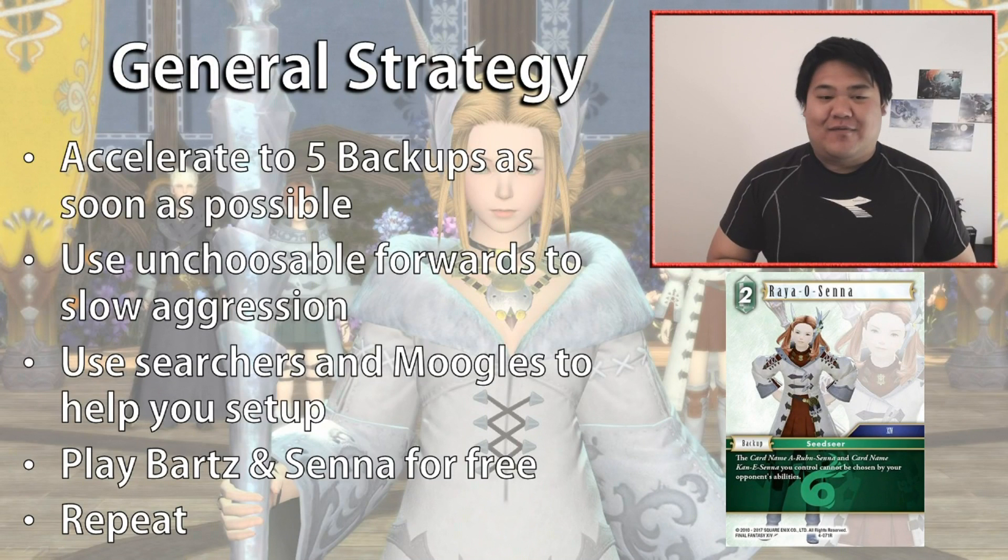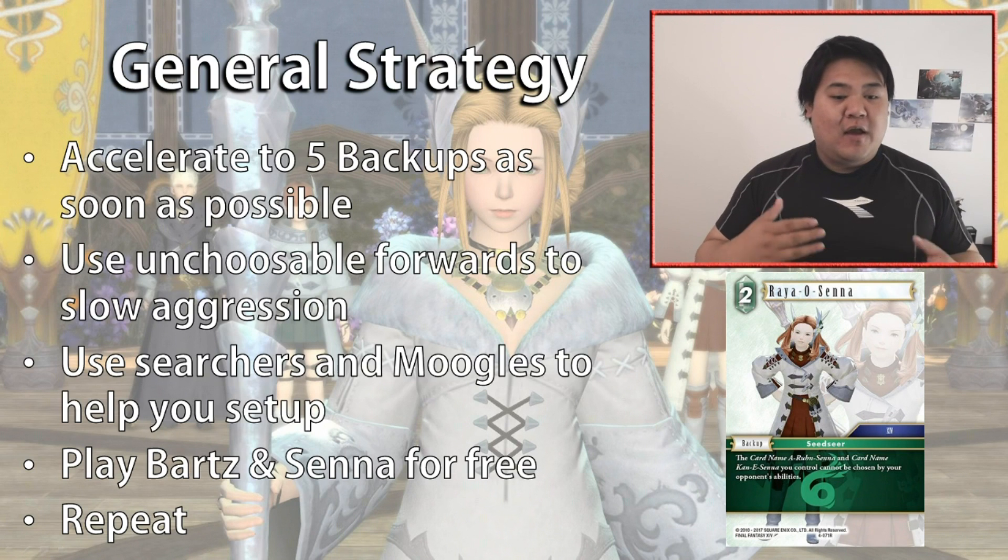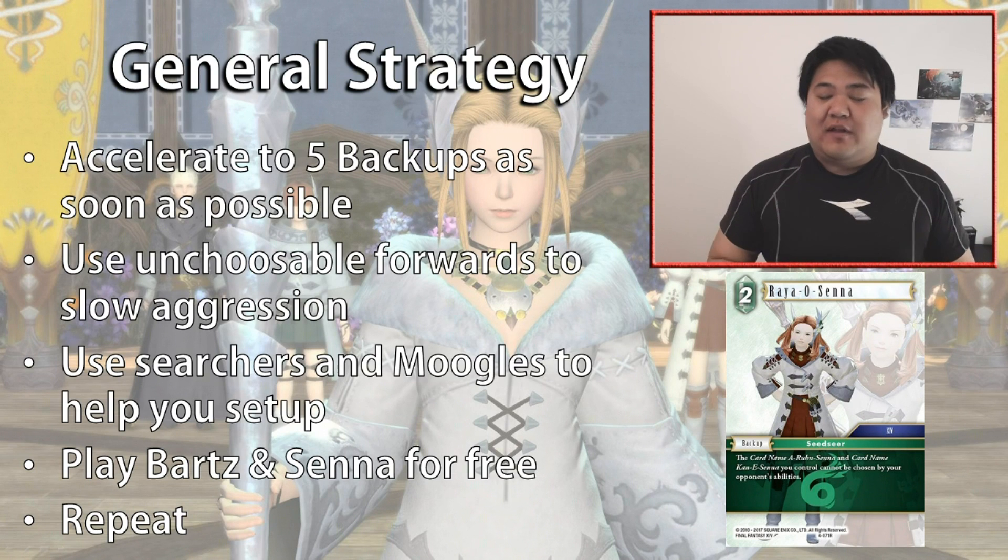The general strategy of the deck is to accelerate to five backups as soon as possible, because cards Kani and Bartz both really incentivize you to get up to that five backup threshold. We use unchooosable forwards to deal with opponent's aggression and slow them down, as well as using them as offensive cards later on. We also use searchers and moogle cards to cycle through the deck for consistency, and we play Bartz and Center for free towards the end of the game, repeating until our opponent can't deal with free 9ks anymore.